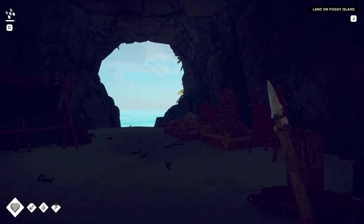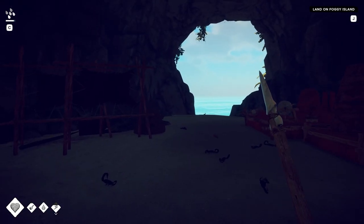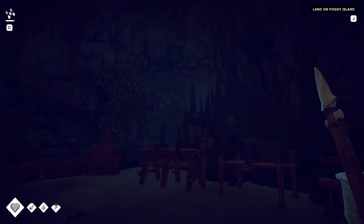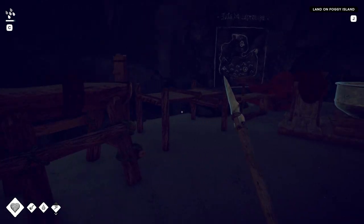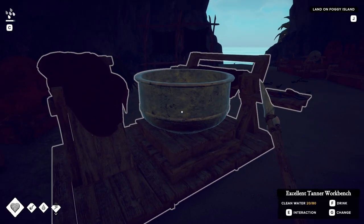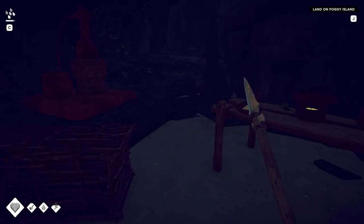Welcome back to Survival Fountain of Youth. We are here in my main base, my original base here in the cave. I've been hard at work upgrading everything, building everything. I've got an improved carpentry workbench, improved workbench, excellent tanner workbench - everything's fully upgraded. I had to haul a lot of copper and clay here to get everything.